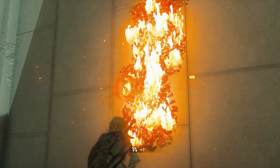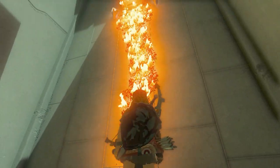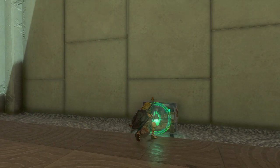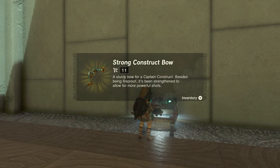Use some fire fruit and perhaps an arrow to light these leaves that are on the wall to drop the only treasure chest in this shrine. Open it and a strong construct bow with the strength of 11 is inside.